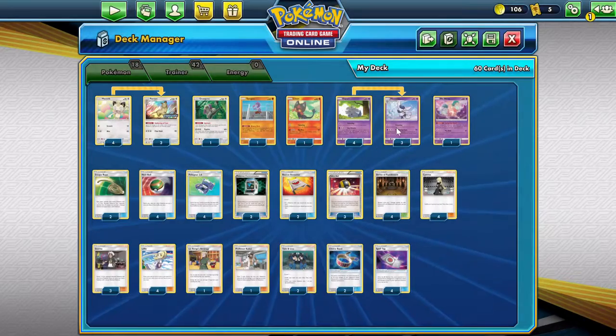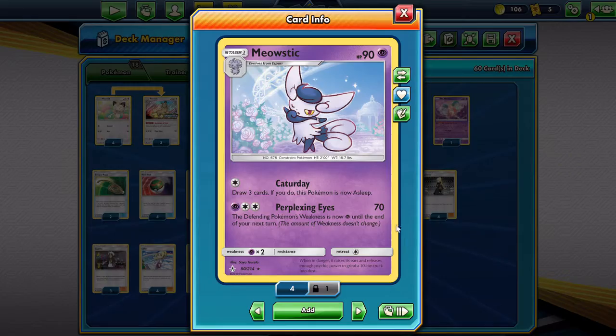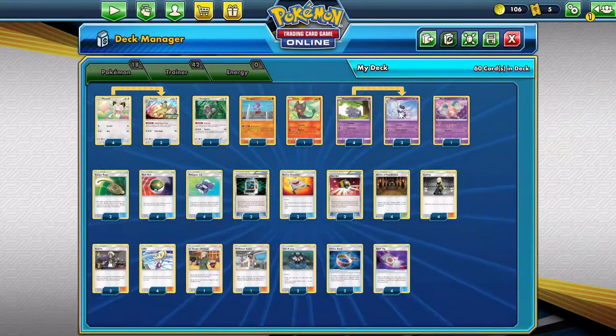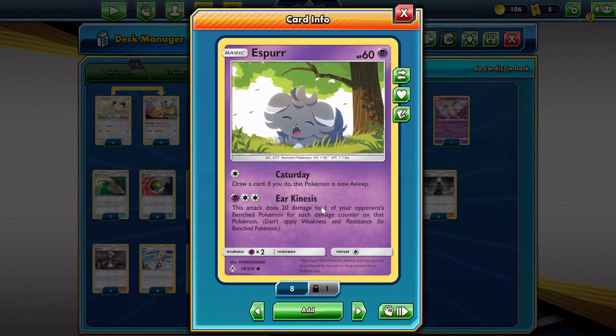Applying that same knowledge to Rushram: 70 damage, then T-turn the Shrine for 90, so 90 plus 180 is 270, knocking out Rushram.